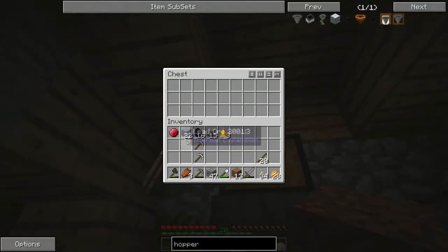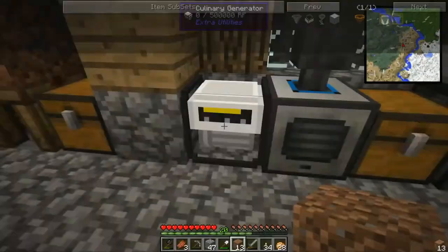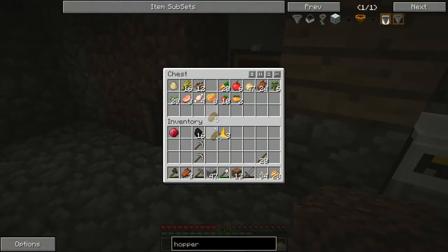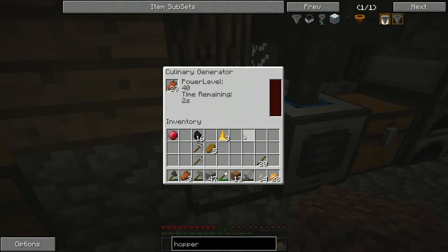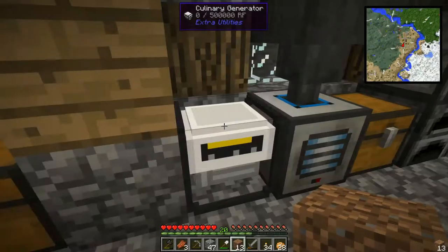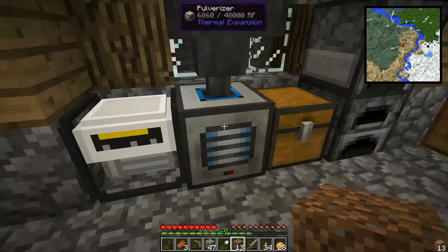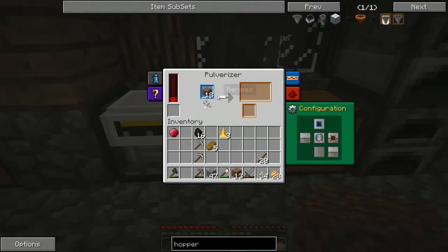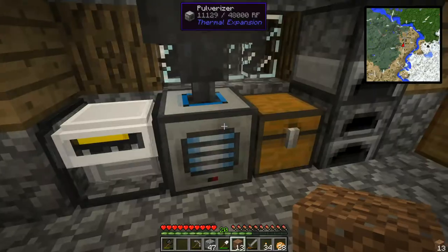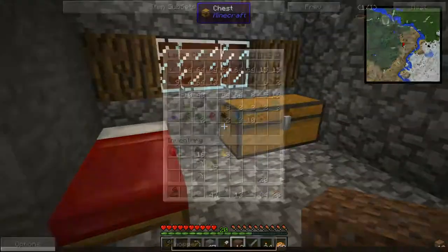Let's put our ores in this chest. Here's our lead. Oh, we're out of power — I should have thought about that. I wonder if rotten flesh works in the culinary generator. Yes it does! It doesn't last very long though, and it only gives 40 RF per tick. Well, it's zombie flesh, so I wasn't planning on eating it anyway.